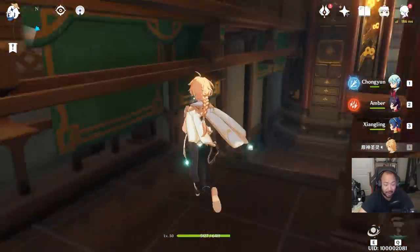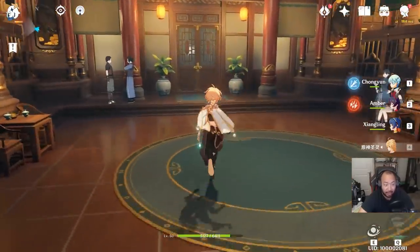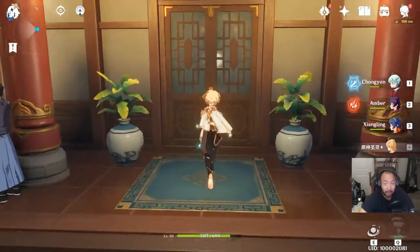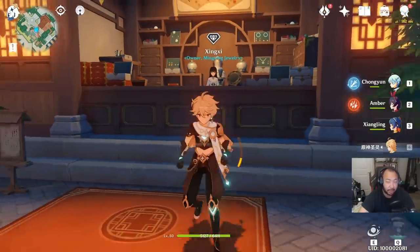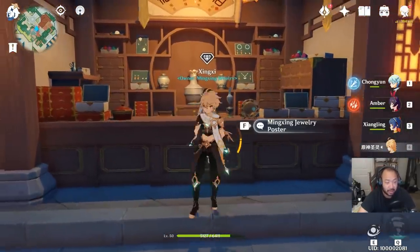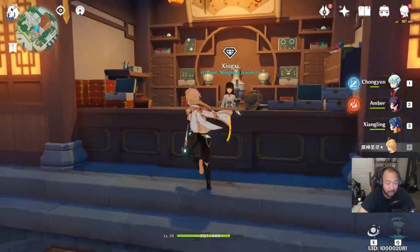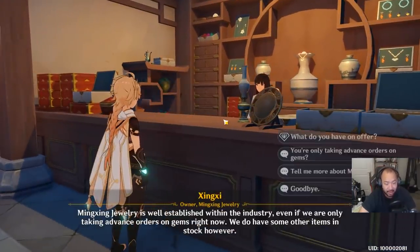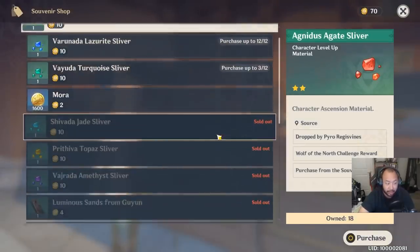For those of you who are starting out or haven't played Genshin Impact, 200,000 Mora — basically the end-game gold — is a very helpful amount of coin that can definitely help your progression. Since we're here in Liyue Harbor, another thing worth mentioning: if you go to Xingqiu here with the jewelry shop, she sells antiques. You can find these shops in Liyue Harbor and also in Mondstadt.